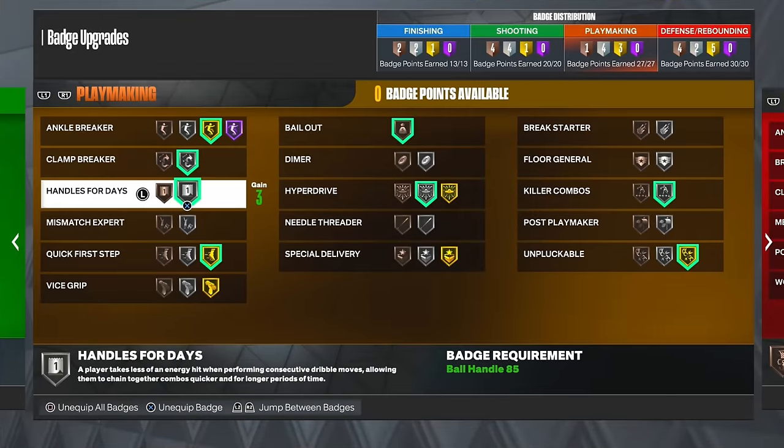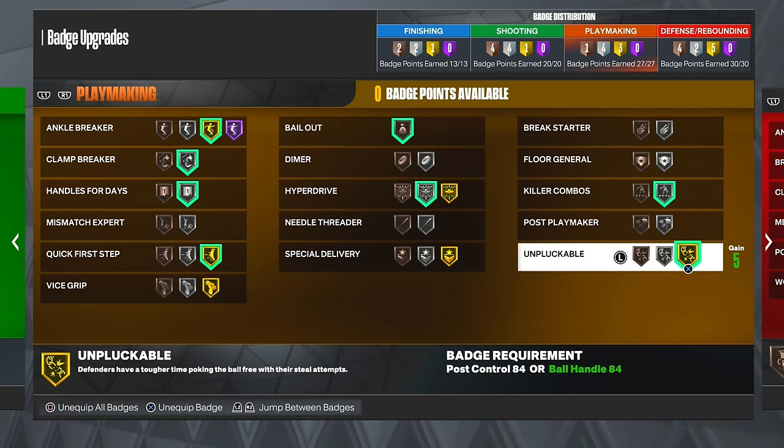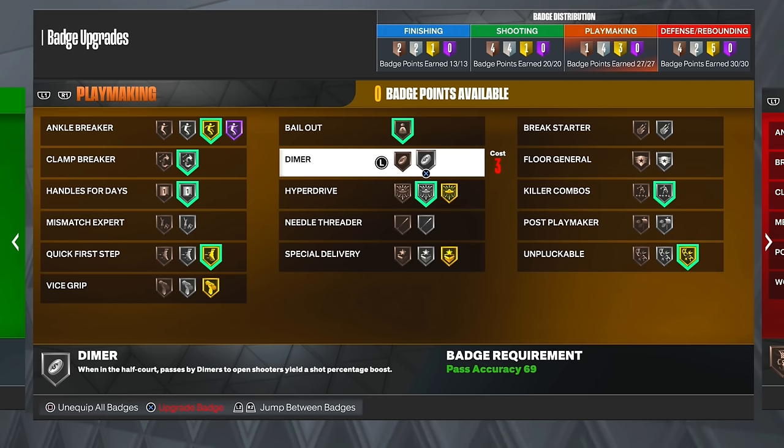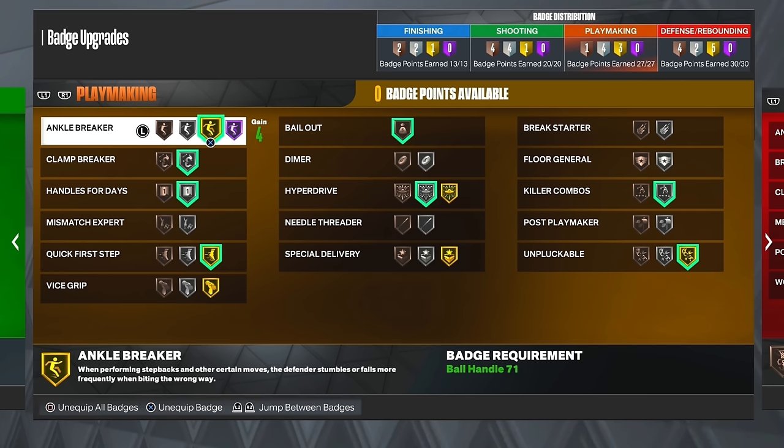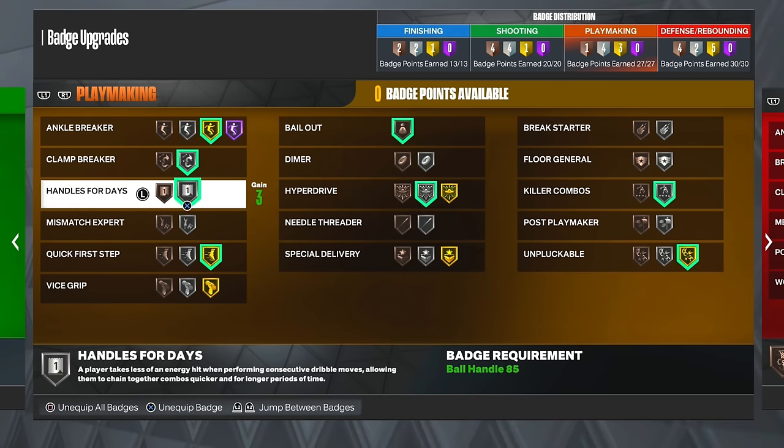The only badges that matter are Handles for Days, Quick First Step, Clamp Breaker, Killer Combos, and Unplugable. A few I like using that I'm not sure have a big effect: Hyperdrive apparently helps you dribble faster and perform moves faster, but I don't really notice much of a difference. Ankle Breaker I only use to break ankles and make people fall, but a lot of times this badge doesn't even work. If you don't have a lot of playmaking badges, don't worry about Ankle Breaker or Hyperdrive.